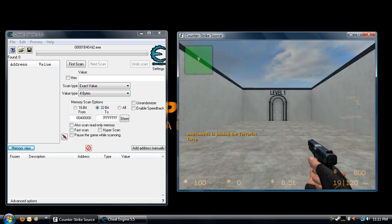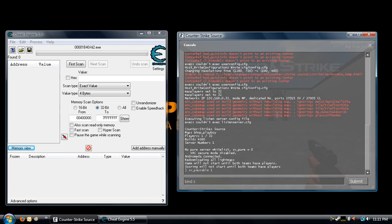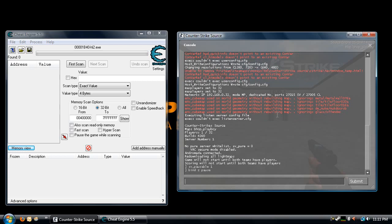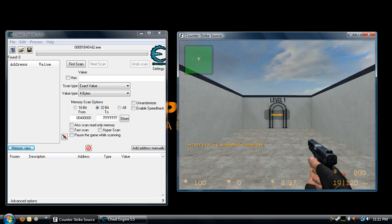What you want to do is turn sv_pausable to 1, and then bind a key to pause so you can pause while you're in the air. Here's the first step: you want to jump up in the air and hit your pause key. Boom — your game is paused.